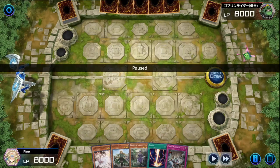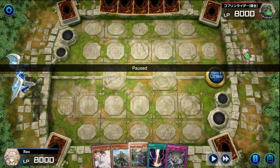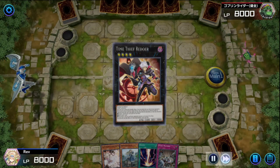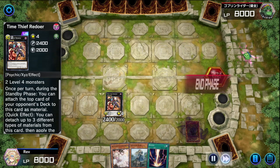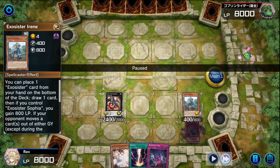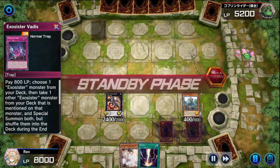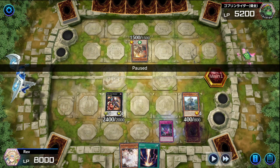I forgot I actually had more Exosister duels, so let's get into it. Opening hand is Ash, Ellis, Sophia, Raigeki, and Evenly Matched. Summon Sophia to get Ellis, then XYZ them into Time Thief Redoer - shout out to my boy Yuki Haru for teaching me this at locals. I slurp up one of their cards - I took their trap card so they passed. Standby phase, Time Thief activates again and I took another monster. Normal summon Irene, set, and just poke and poke - classic bread and butter.